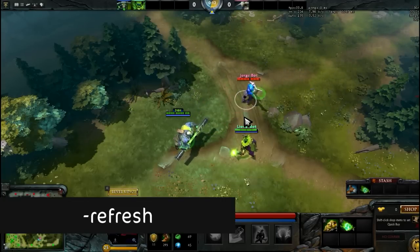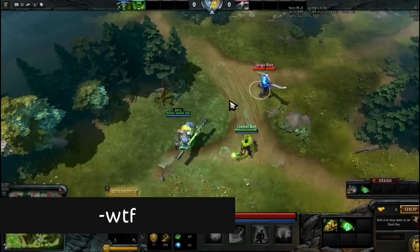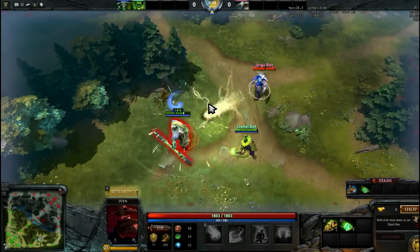And finally we have god mode. You can activate it by typing -wtf, which means that your abilities have no cooldown and no mana cost, so Sven can spam his stun over and over again.